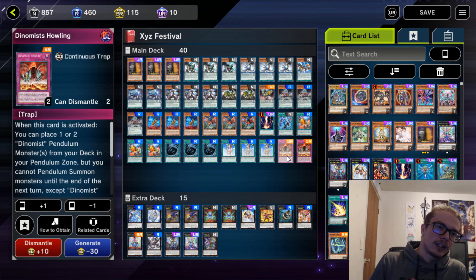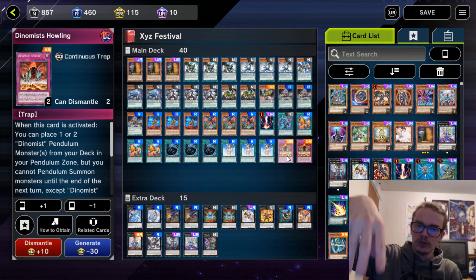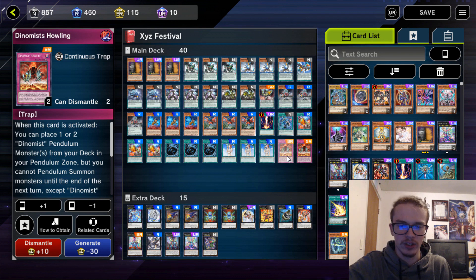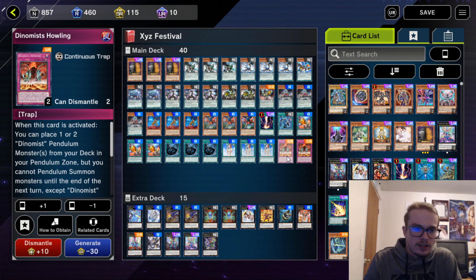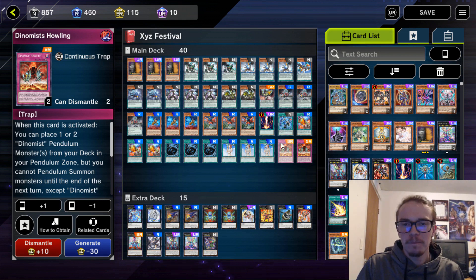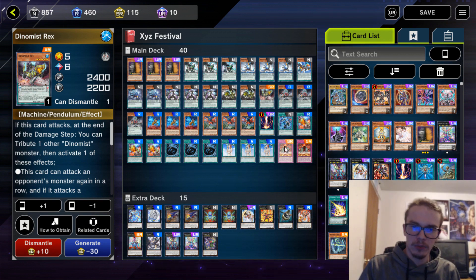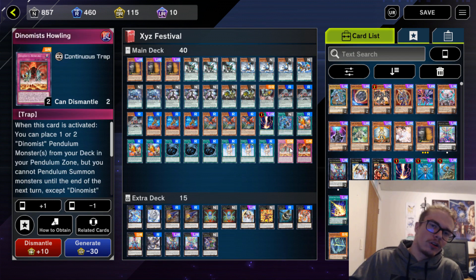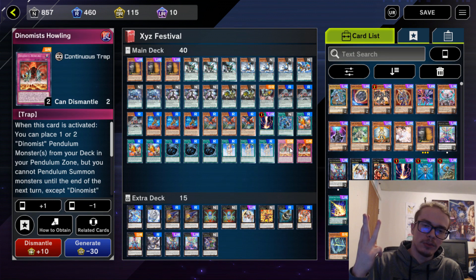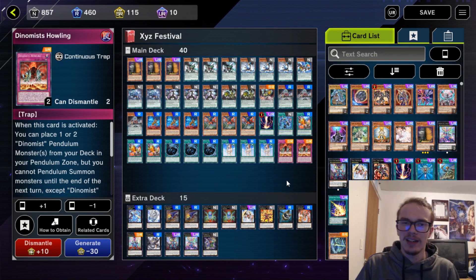Then we have Dinomist Howling. This card is the bread and butter of the deck and is probably the best card. You place your Pendulum Scales and then it also has the effect to tribute one of your Dinomist monsters in order to return a card on the field — it's kind of insane. It is a trap, but it's still insane. This card could probably be cut — you don't need three. Howling is incredibly nice; you should probably be playing three, but it's even cheaper if you just play two. So as a free-to-play option, it's very easy to make.